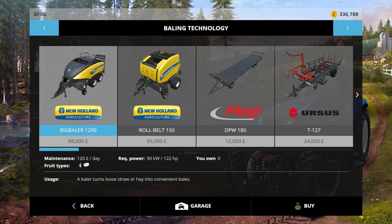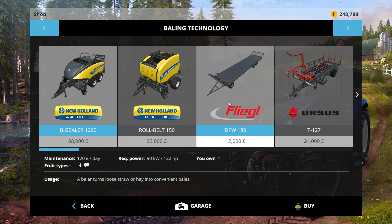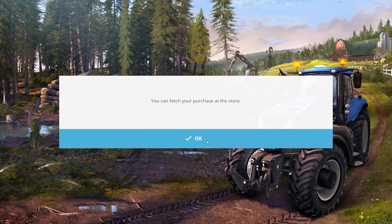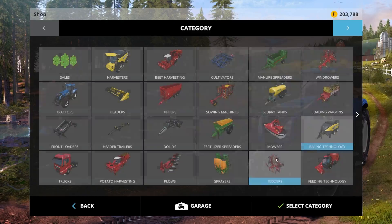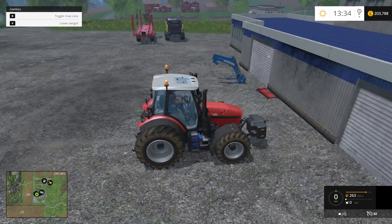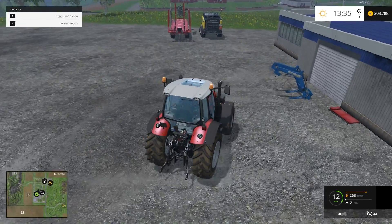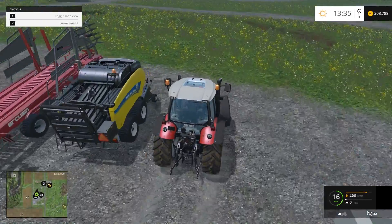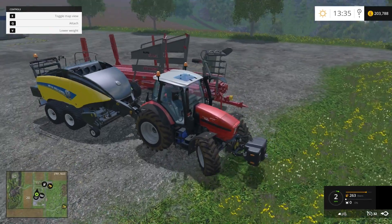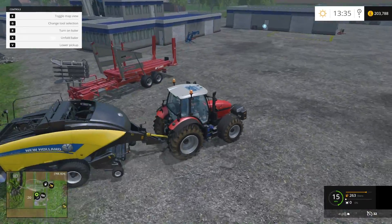We're going to go with the square bales, even though you have to stop, which annoys me. We need the bale auto stack because I am not loading bales every five seconds. We have 200,000 coins — keeper creepers, that's a nice bank. Once we've bought the core equipment we need, I'm going to start paying back that loan. It's always playing on my mind.